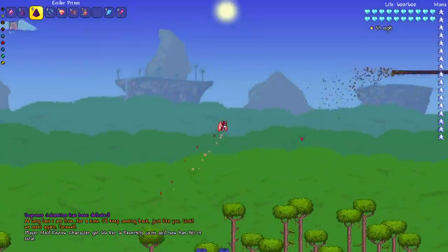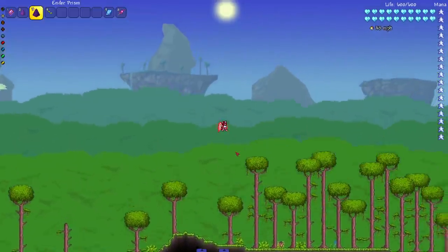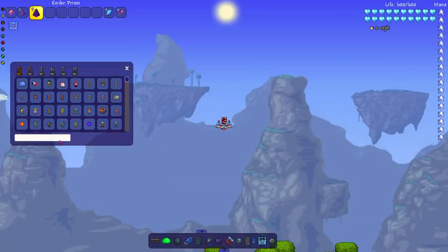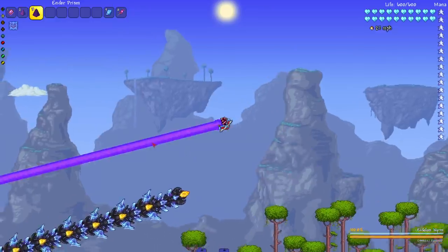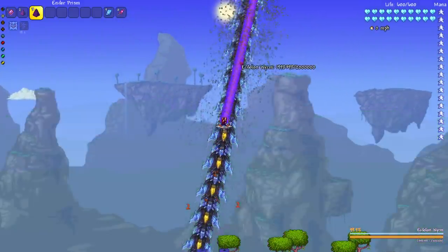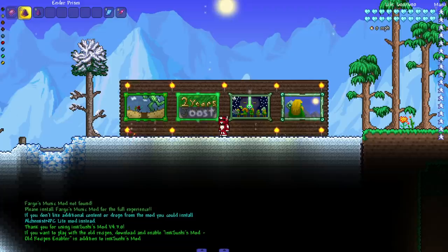Now it's time for the Eidolon Worm. Since this weapon couldn't kill the Dungeon Guardian, I don't expect it to kill the Eidolon Worm — but I have to test it every time. No kill, but still honestly impressive, because doesn't this boss have insane defense? So honestly any damage done is always impressive.